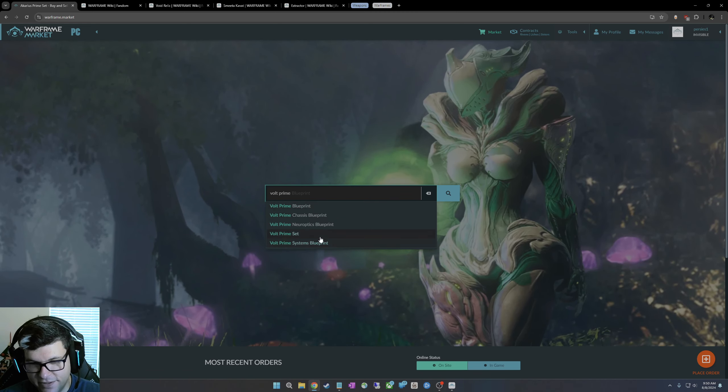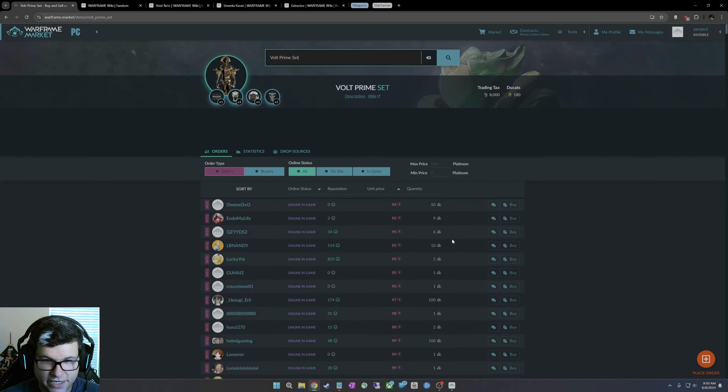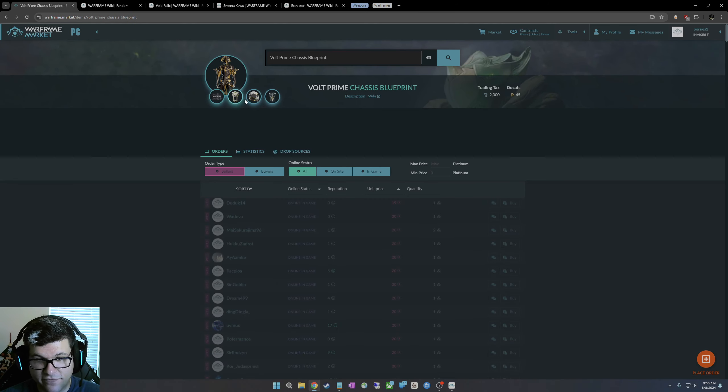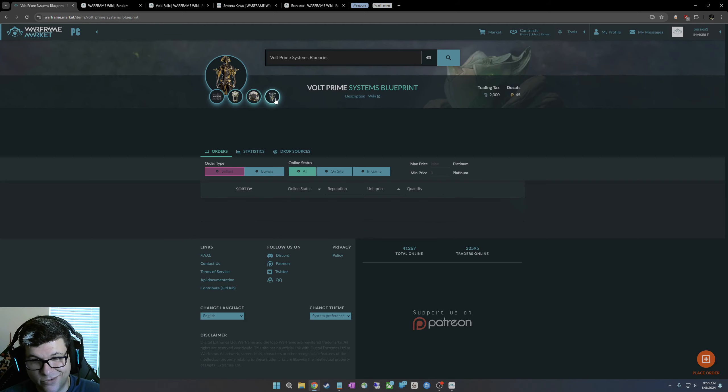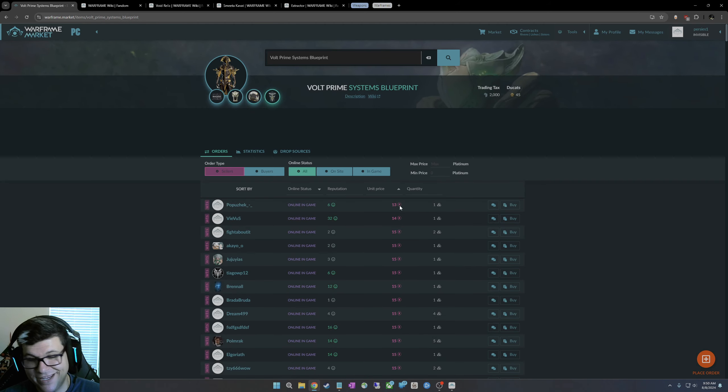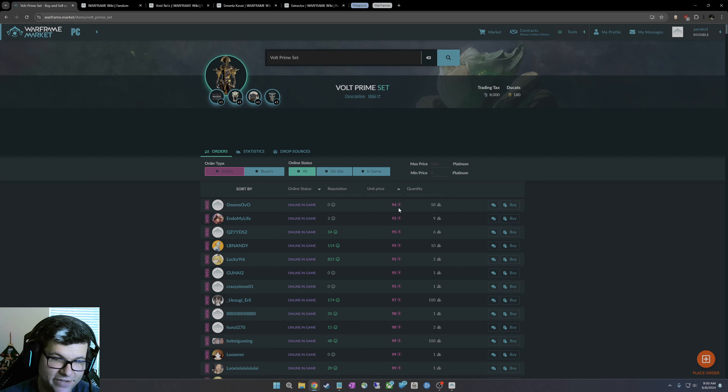Let's say you're trying to get Volt Prime. You type in Volt Prime, here's all his parts, and you can go to the entire set. You want to be a little savvy — the whole set is 94 platinum, but if you look at each individual piece you've got 14, around 20, 33, 73, and 86. So buying all the pieces individually would be a little cheaper, but slightly more annoying since you have to do multiple trades.